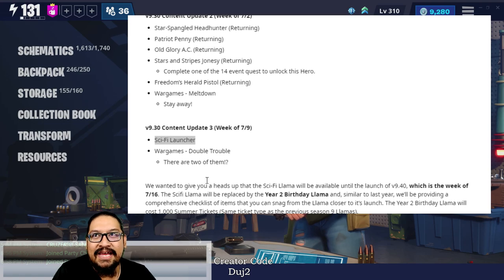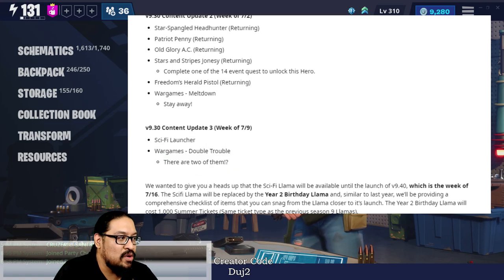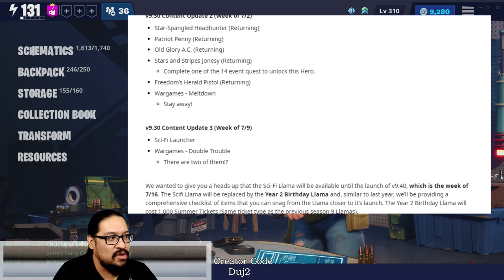The last thing we're going to see this week is War Games: Double Trouble — there are two of them, so another War Games and another chance for more tickets. That's all we know that's going to be coming this week.